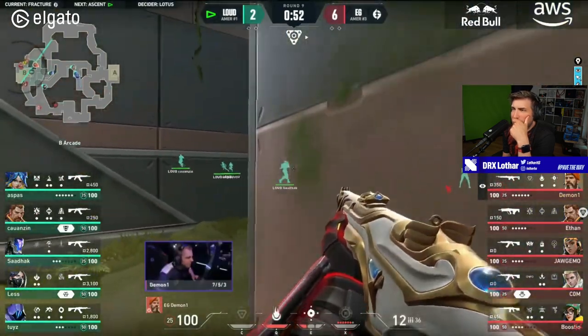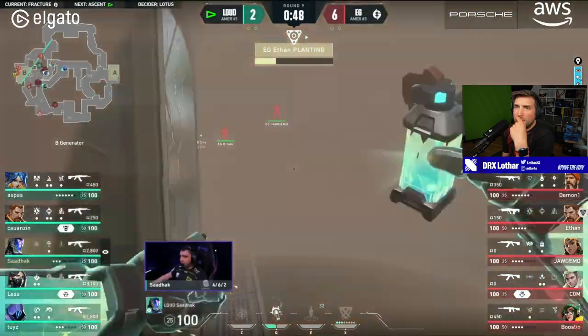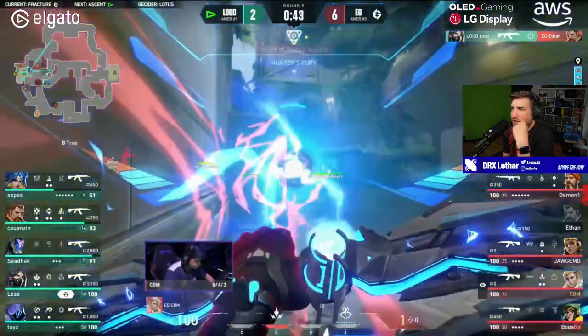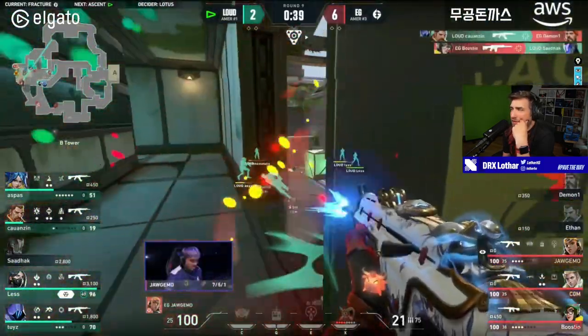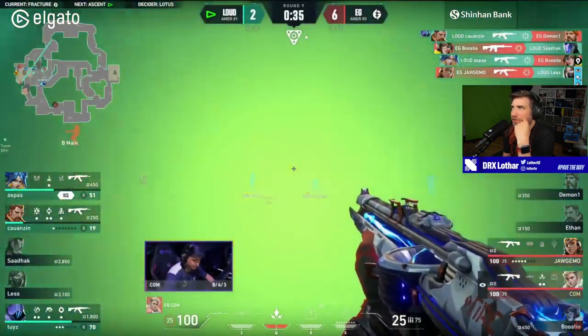It feels like, by having such a good execute on site, EG actually made the opponents play Retake — and now EG is not even using utility on site anymore because they know the opponents are scared.